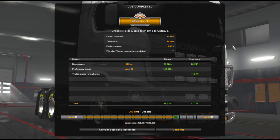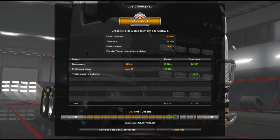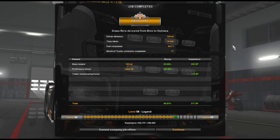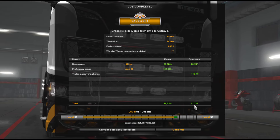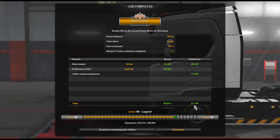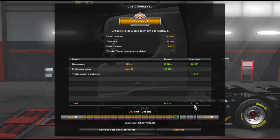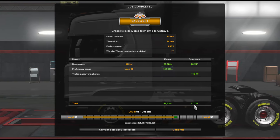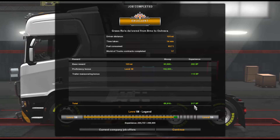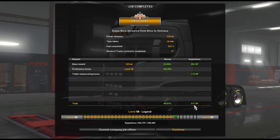I'm guessing there's something wrong with that time - 14 minutes! But moving on. 65 litres of fuel. It says world of contracts completed: 17. We've got 6,819 euros for that job and 217 experience points. Episode number 10, Brno to Ostrava is the job, and that is another one done. Hopefully you have enjoyed today's video. If you have, remember to drop us a like. If you're new to the channel, don't forget to hit that subscribe button, and if you could share today's video with family and friends or anybody else you think may enjoy it, it would be very much appreciated. That is going to be it for today - thank you very much for watching, and we shall see you again in the next one. Bye for now.